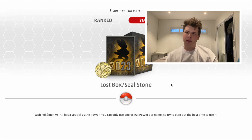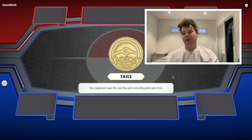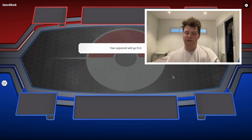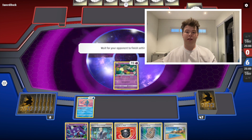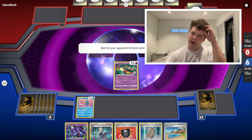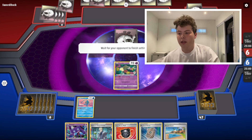I've seen some Lost Box variants play a copy of Sky Seal Stone and a copy of Forest Seal Stone, and some solely run Forest Seal Stone. I think Sky Seal Stone is quite good. Forest Seal Stone is obviously good against matchups where you don't play against a V-Star or VMAX — not against the Mews or the Lugias or the Miraidons with Regidrago. There are two Miraidon variants: one with Regidrago and one with Flaffy. The Flaffy one doesn't play Regidrago, so Forest Seal Stone is good against that.